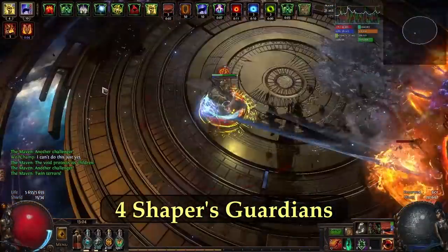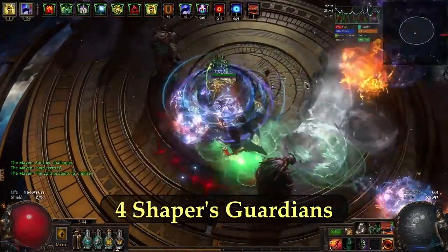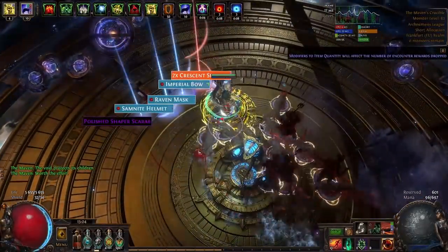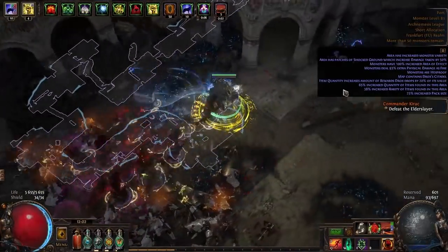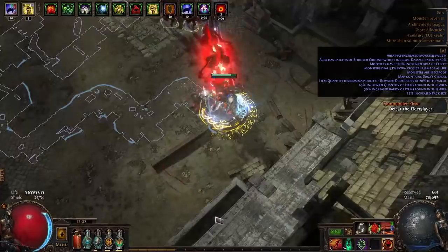I didn't do a lot of bossing; I tried Sirus and Maven but I raged at those fights and really needed a break from PoE. So this is actually going to be my last build video this league, and it's kind of fitting that I'm ending with wolves. This is probably my strongest minion build ever, at least damage-wise.